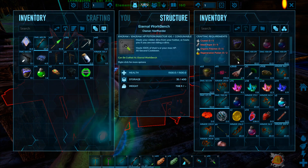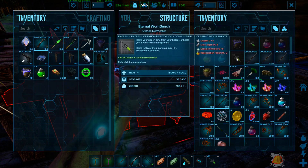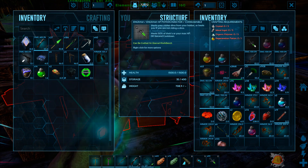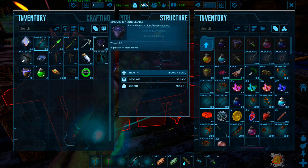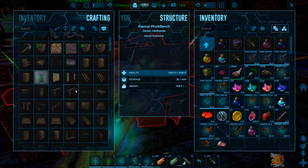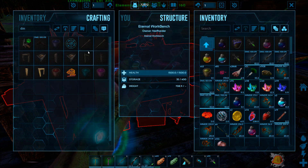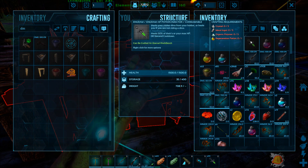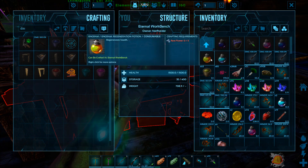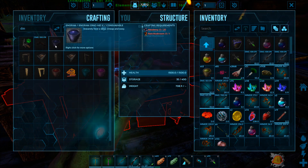The HP potion heals 100% of your HP but costs double the resources. I've really just been using these for myself. For the dino heal, it's really cheap - just mejos and rare mushrooms. The hotbar heal item takes crystal ingot, organic polymer, and a regeneration potion which is just rare flowers - just 5 rare flowers. The dino heal is one rare mushroom and 20 mejos, and it's done. You add some crystal and organic polymer to make the upgraded version.